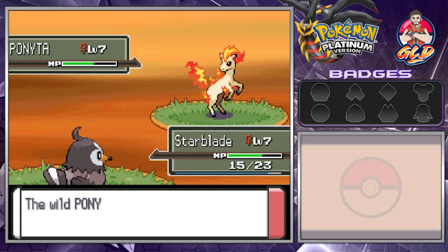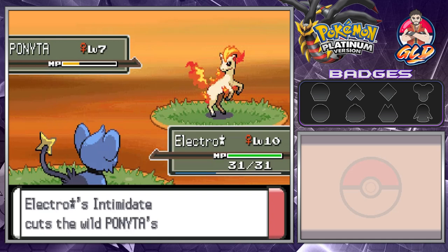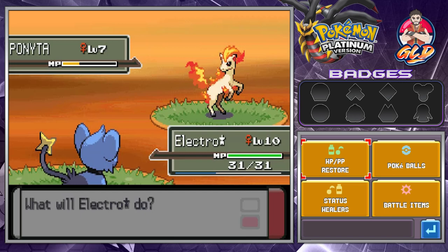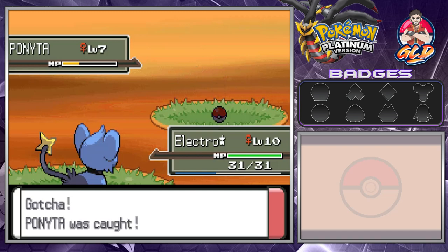I've been meaning to do this - we kind of need one right now. Yes, I am going to try and capture a Ponyta. I know I'm going against the whole regional Pokemon thing, but we're getting our butts kicked - Ponyta just beat the crud out of us. Let's go with Electro Star. The only reason we're getting Ponyta is for strategic purposes. Let's throw a Pokeball - Pokeball go! One, two, three - holy buckets, we caught ourselves a Ponyta!